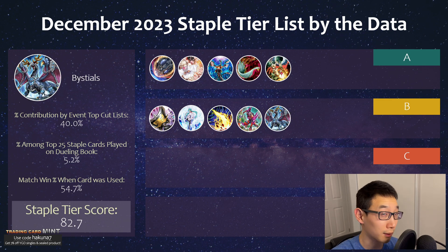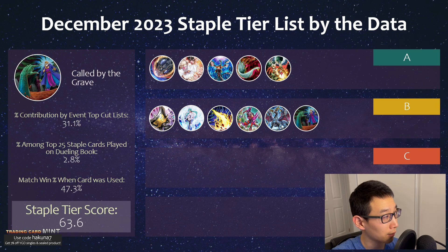Bystials in general — Druimelus usually sees a bit more play than Magnaroar nowadays just because of its effect, which is very strong against something like Unchained where it originally saw a lot of play. Then you have something like Cheerleader that are still in the mix, and even now with Centurion — they actually have Judea and Primera as light and dark — so Bystials can come up, especially when they try to place them on the spell trap zone in the end phase. So it's still seeing a pretty good amount of play.